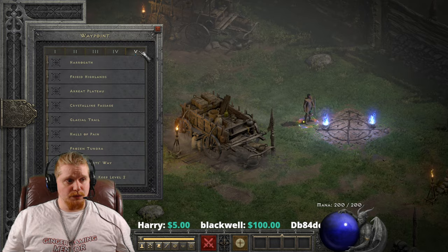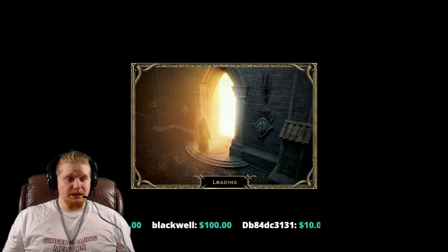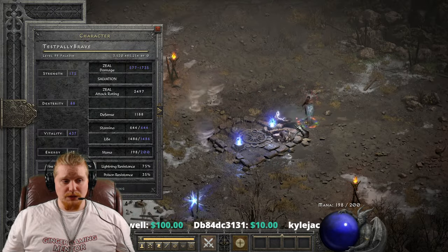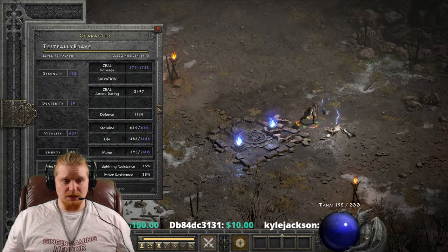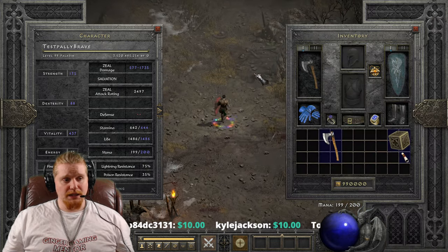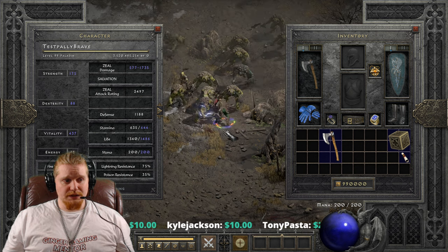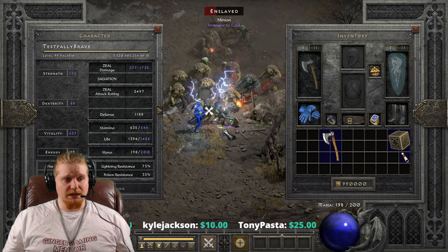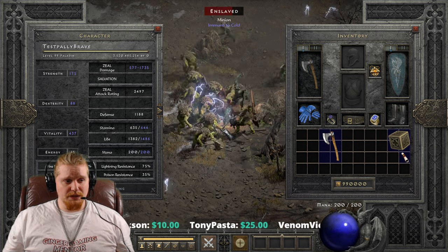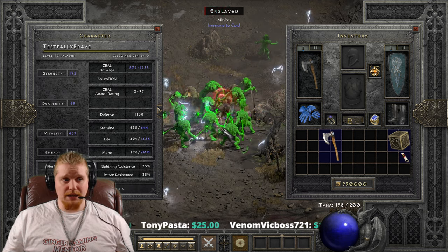If you take this item out and play with it, you'll notice that the negative target's defense and the deadly strike will make your damage a lot higher than it would otherwise seem. As you can see here, just running a Zeal Paladin with relatively minimal equipment, I'm able to do a pretty massive amount of damage with the ethereal Zod'd Berserker's Axe. It would be a lot better with real equipment, but it's not absolutely awful.